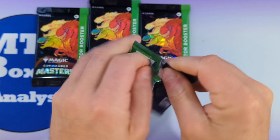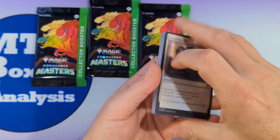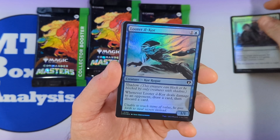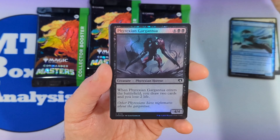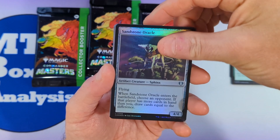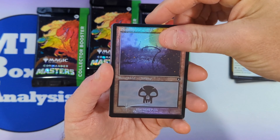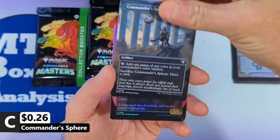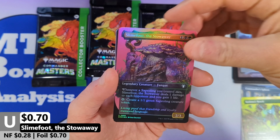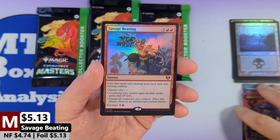That might have been the hardest pack I've ever opened. This one kicks off with a Generous Gift, followed by a Looter Ilcor with a Phyrexian Gargantua. Then we're going to see a Crash of the Rhino Beetles, followed by a Sandstone Oracle, Ariel Knight of Windgrace. Then we're going to see a Retro Swamp with a Commander Sphere in Borderless, followed by a Kadama's Reach. Then we're going to see Slimefoot the Stowaway in Foil Borderless with a Savage Beating coming in as our Mythic from the main set.